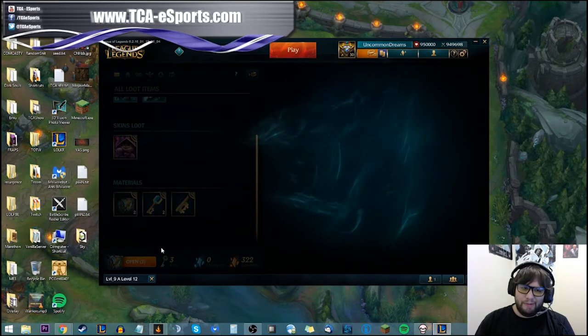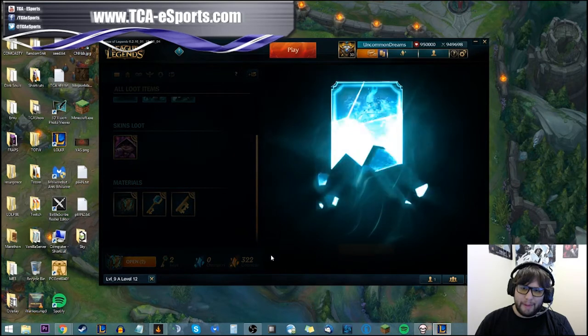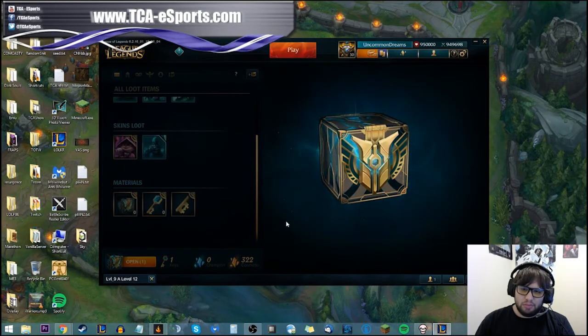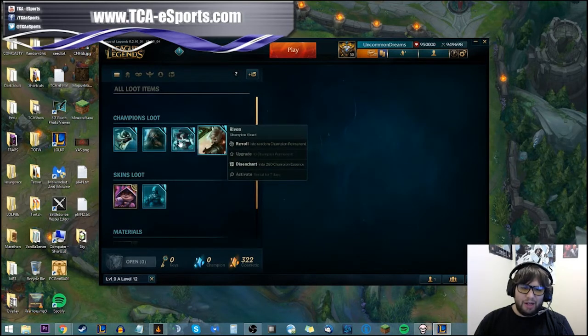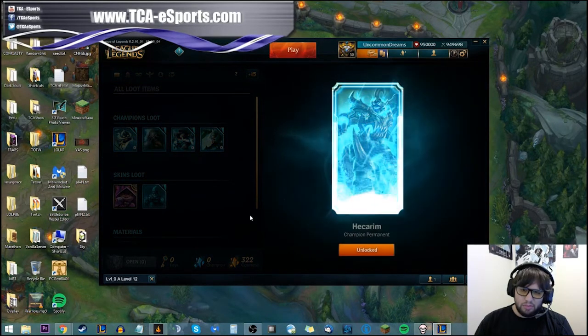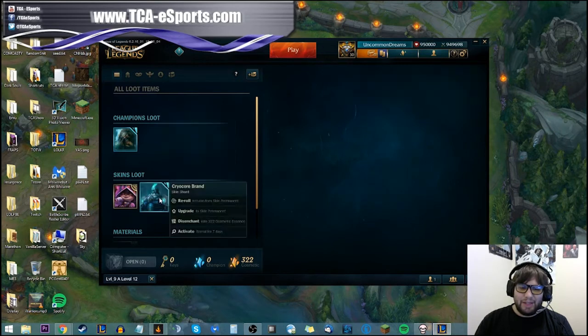Let's open the rest. Twisted Ribbon — another champion. Gragas — another champion. Cryocore Brand. Corki — another champion shard. Let's say I don't want Ribbon, I don't want Miss Fortune, and I certainly don't want Corki — so let's reroll these three champion shards. That gives me Hecarim, and he's been added to my inventory. Now I have a permanent Hecarim.